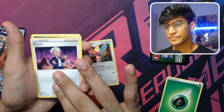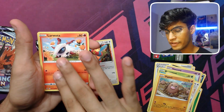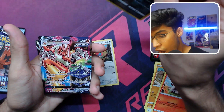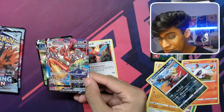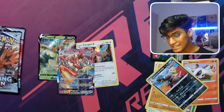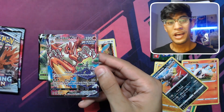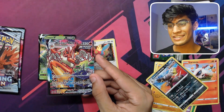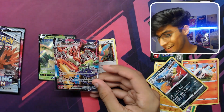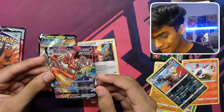Unlisted Leaf Energy... Hatterene, Bounce, Swirlix, Furret, Diglet, Larvesta, Single Strike Urshifu... and OH! Oh! Oh! We hit the Blaziken VMAX alternate art! No way! No way! We hit the Blaziken VMAX alternate art from Chilling Reign! Holy — just as I said hopefully we'd get something, there we go — a Blaziken VMAX alternate art! This is amazing, this is so sick!